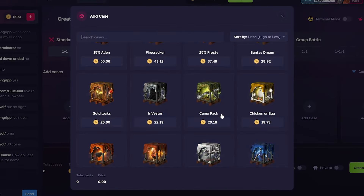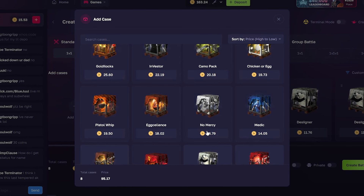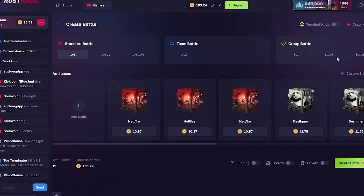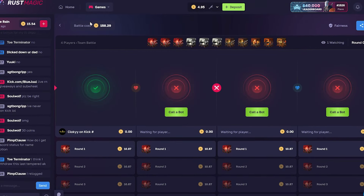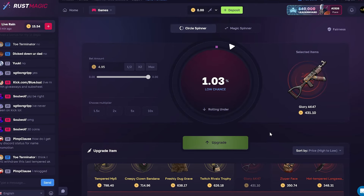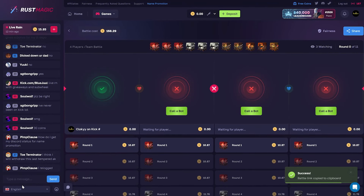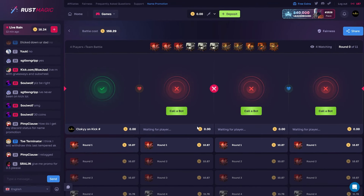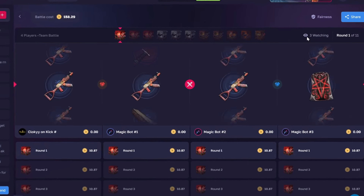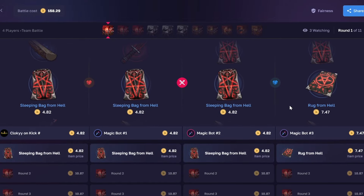Alright boys, we're gonna make a battle. Let's let people join. Let's do an interesting one — I don't know what cases are good here. Let's go three of those, three of those, get a Glory out of that — I would love that. Excellent Pistol with Goldilocks, yeah. Looks good to me. Let's go 2v2 and create it. While we wait, we're gonna hop over to the upgrader. You can see how many people are watching — that's fire, there's four people watching. Let's just call the bots, I don't think anyone's gonna join.